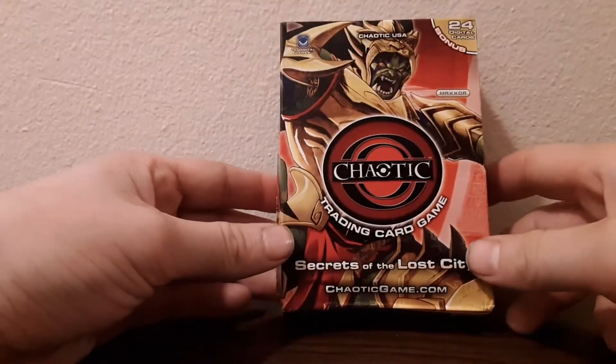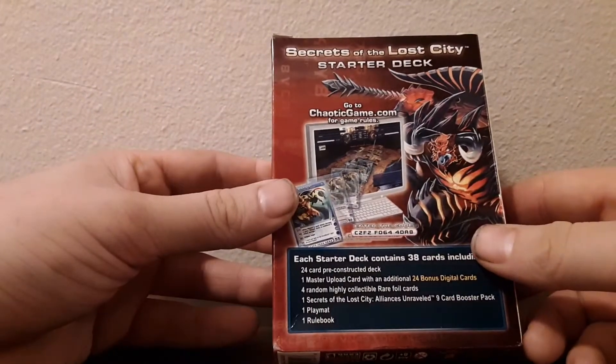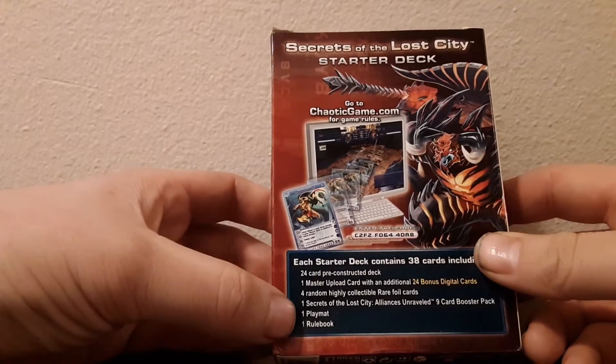Hey guys, Timmy unboxing a K-R-E-C Secrets of Lost City starter. It comes with a 24 card pre-constructed deck, a Master upload, 4 random foil rares, a pack, playmat, and a rulebook.